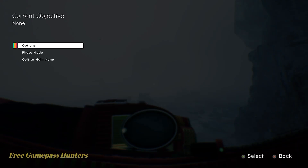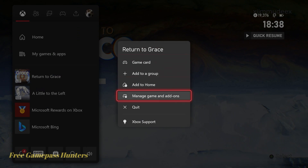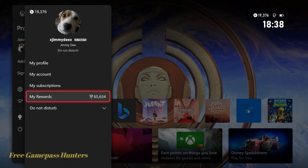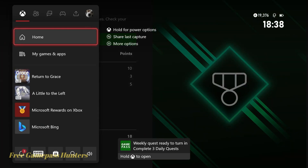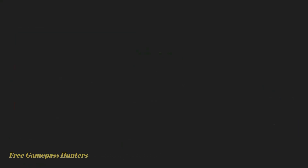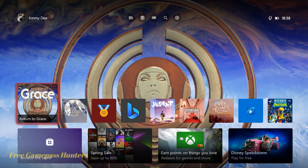At this point, guys, we can go ahead and quit to the main menu. Quit our game. Turn in our rewards for the day. Got that weekly quest as well — let's back out and get that, guys. Head home. And I'll get that one later, guys. And for continued rewards, continued achievements and trophies, and continued videos, you guys know what buttons to press.